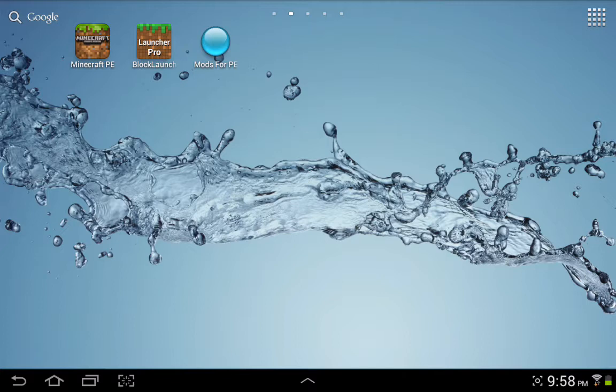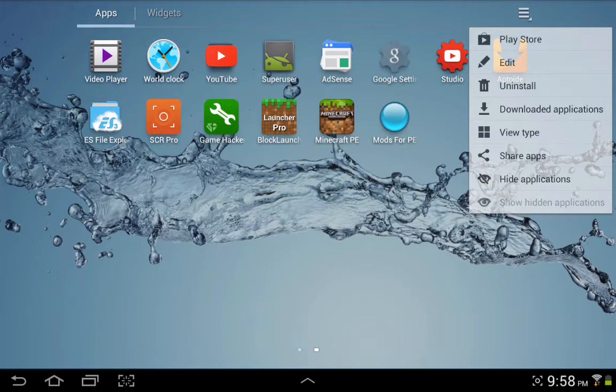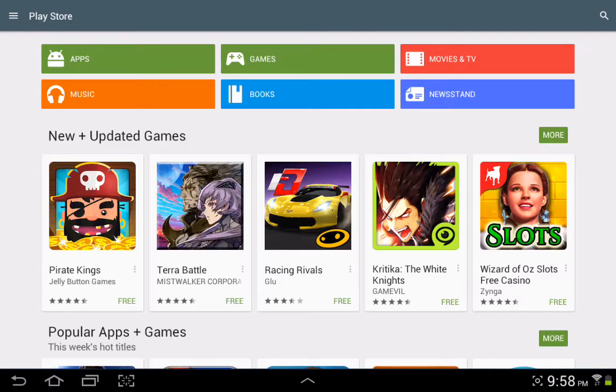So the first thing you want to do is you want to have these three apps: Minecraft Pocket Edition, Block Launcher Pro or the free version, and Mods for PE2. Block Launcher, there is a paid version and a free version — I have the paid version. And Mods for Minecraft Pocket Edition is a free app.